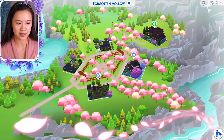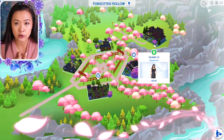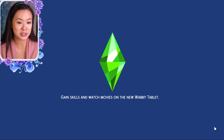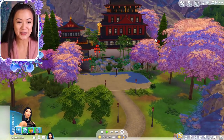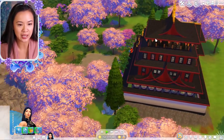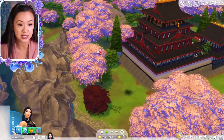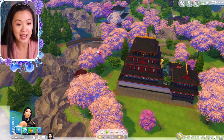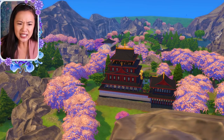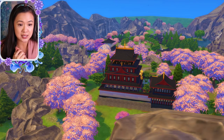Since this is basically Forgotten Hollow, it has the same five lots, the biggest being 40 by 30. I moved my current Empress Araminta in here just to show us the world. Oh my gosh, this is amazing! This is where Vlad's usual home is. This palace is called the Glimmerbrook Palace in the gallery — I did a palace and castle video recently. I just downloaded all this, I didn't build any of it, but the landscaping is so perfect and the cherry blossoms are beautiful. This clearly took so much work.